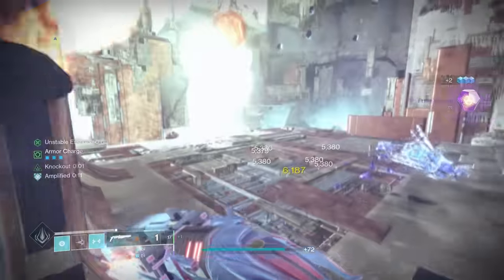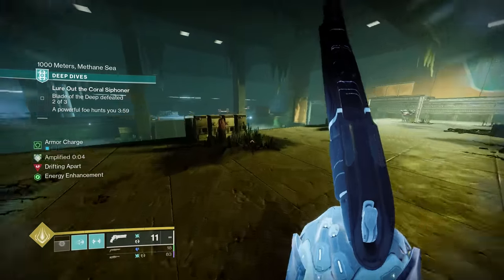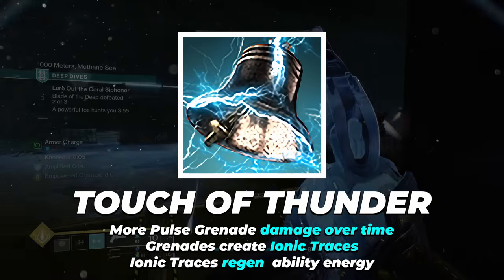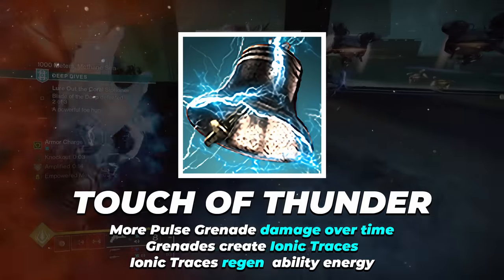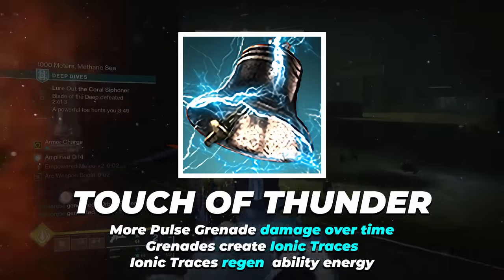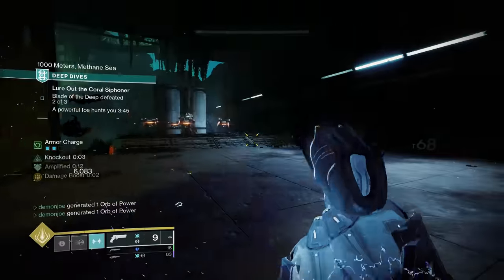I personally use Thunderclap as a means to get my melee faster and to get more grenades onto the battlefield without ever really needing to think about it. Next, we're going to equip the Aspect Touch of Thunder. This will allow our Pulse Grenades to deal more damage over time, and even grant them the ability to create Ionic Traces — bolts of arc energy that travel along the ground and grant us ability energy, which is crucial to getting our grenade back.